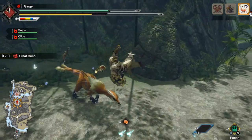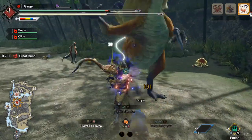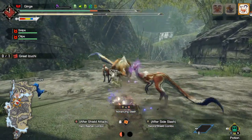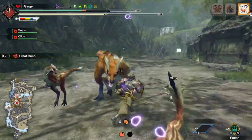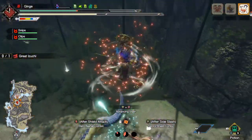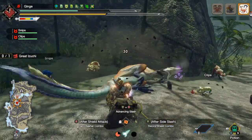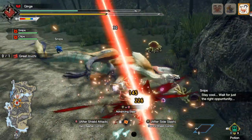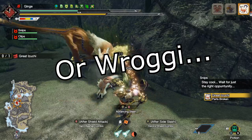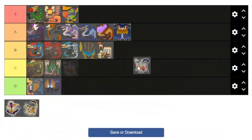Now onto Monster Hunter Rise, and a return to the pack-based raptor bird wyverns after World departed from the trend with the Izuchi. Significantly less reptilian or bird-like, the Izuchi are pretty interesting designs that derive, like most Rise monsters, from Japanese yokai. Izuchi is based on the Kama Itachi, which is like a weasel with sickles for hands that flies around in tornadoes. It's a pretty decently adapted monster for such a wild motif, but it's certainly not my favourite, and it deviates just a bit too far away from the raptor or bird inspirations for me. B tier.